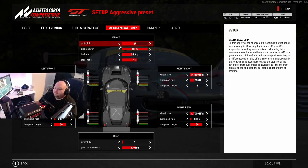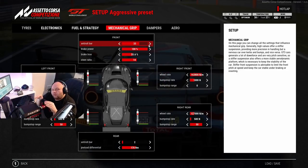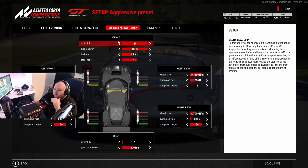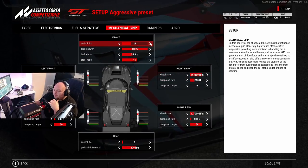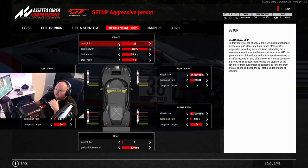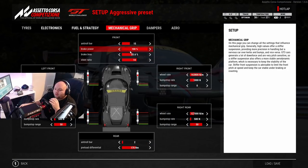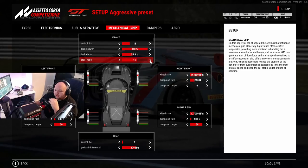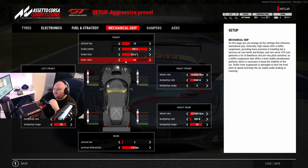Mechanical grip - the front anti-roll bar helps stiffen the front and controls the roll of the car. Too high and you're going to feel like you have tons of understeer, so you need to balance the front with the rear. I'm usually around 18 to 28 - never above or below that, that's my preference. Always 100% brake power. Steering ratio will work differently for everyone's rotation - I run 720 and my steering ratio is always 17 to 13. In the Mercedes I like to run 12, just to find that point where there's no lag in the wheel.